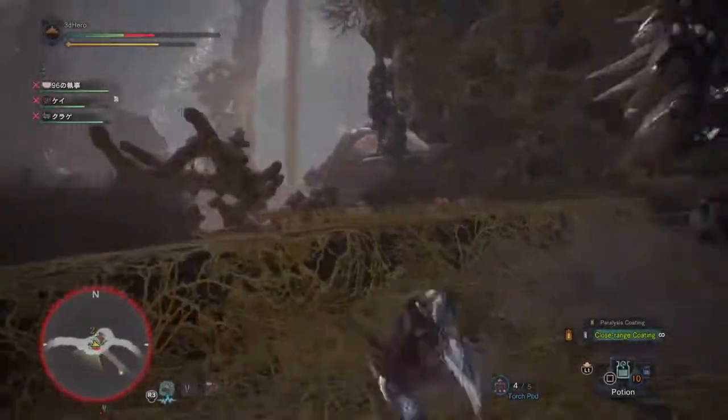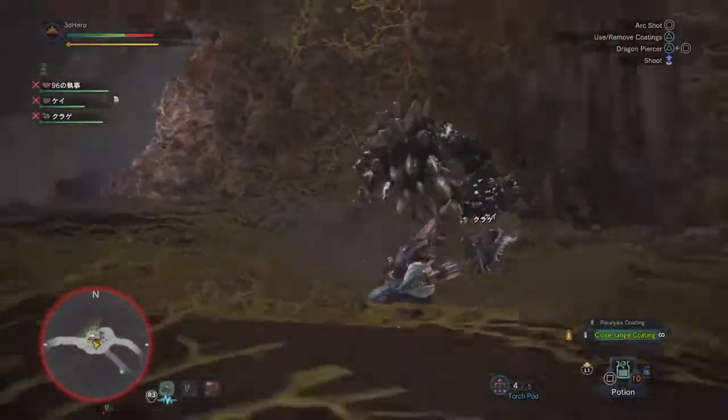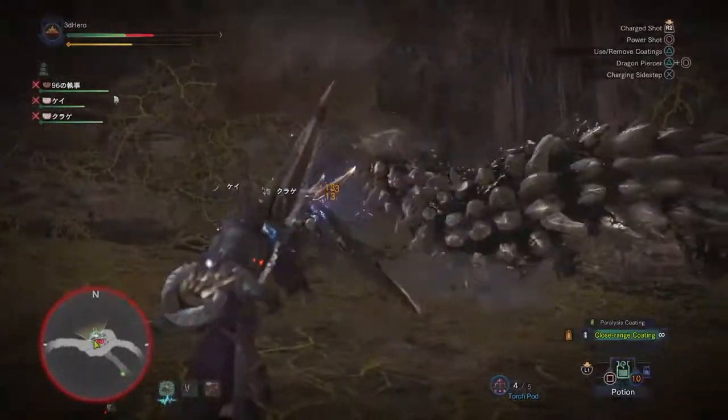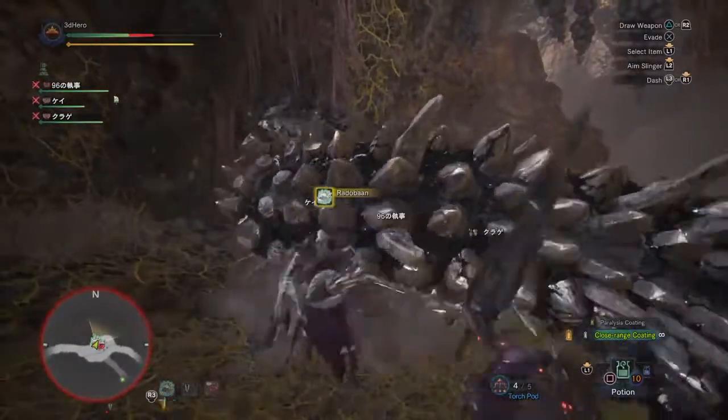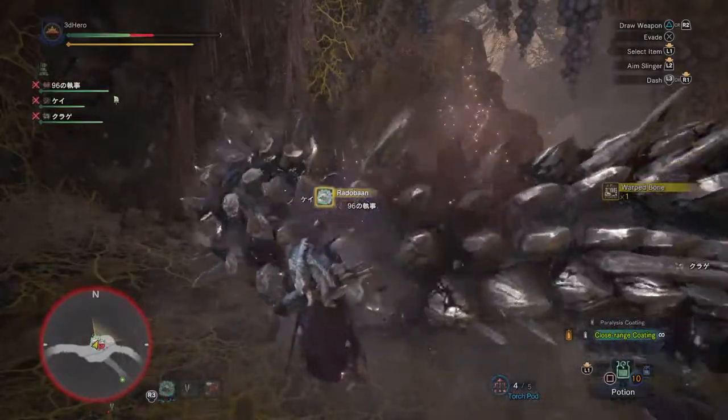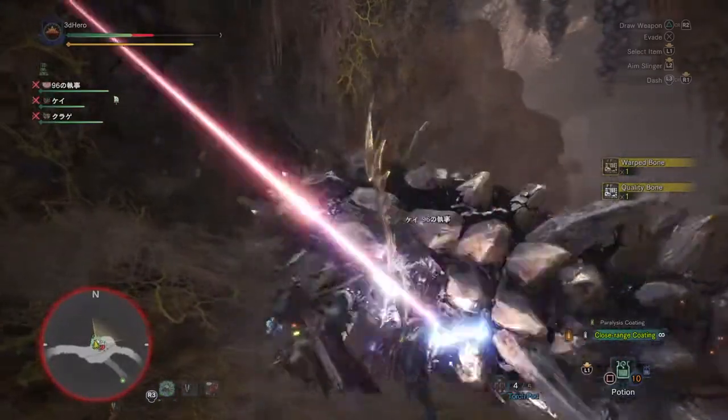Hello everyone, 3DHero here, and in today's video I want to quickly go over how to find materials off of Radaban and Yogan while they're both still alive. With Radaban and Yogan I consider unique Itashell monsters that are one the same, but both have different visual features and movesets that make them stand out very well in the wild.